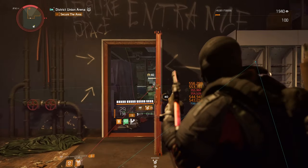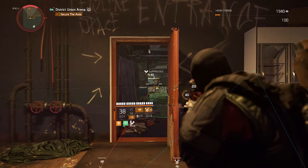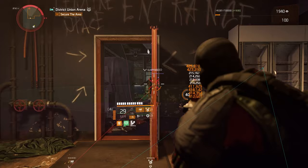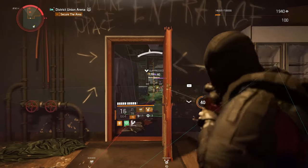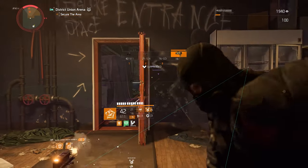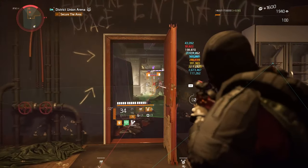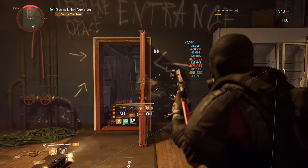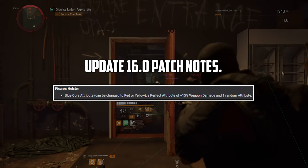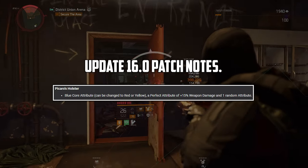The developers said they agreed and would give it to us. Around Title Update 16.1, they said they didn't have enough time to get the item updated for Title Update 16.0, which introduced Season 10, but they would work on it and bring Pickers Holster with two red core attributes in the next update. At some point in the TU16.1 patch notes, it said that Pickers Holster now comes with a red core attribute or that you can recalibrate it.